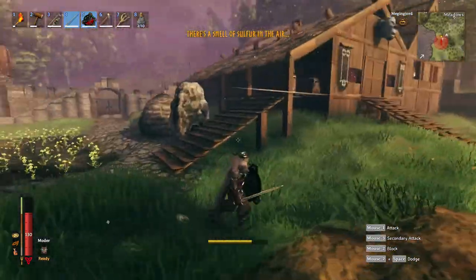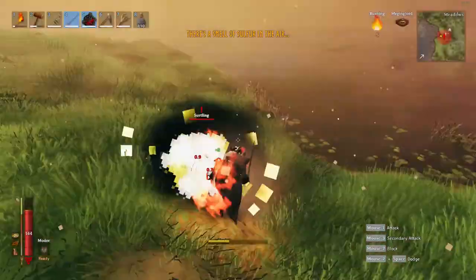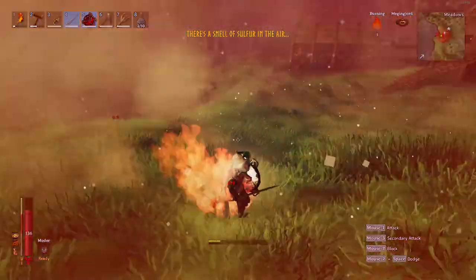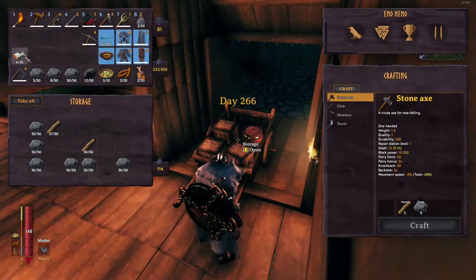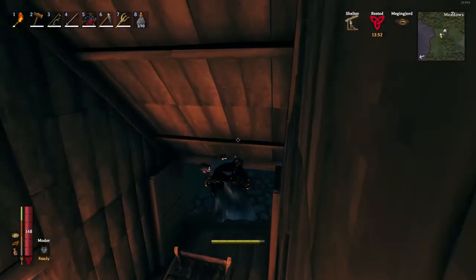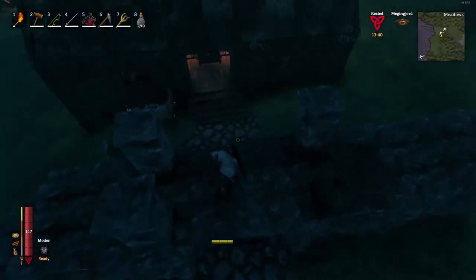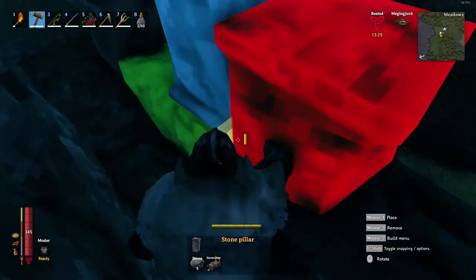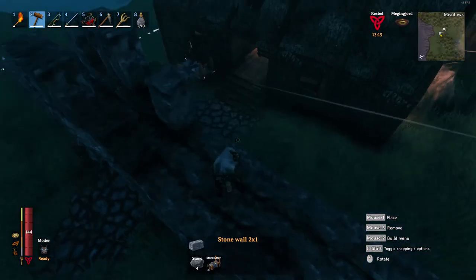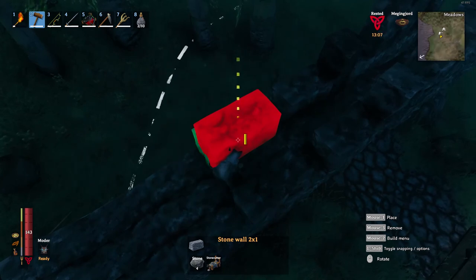Some enemies came to attack my place while I was doing this, so we'll just come back. I ended up repairing, taking a good nap, and then we're good to go for building again. I like to mark off my gates with taller pillars so that even from above you can tell there's a gate there.